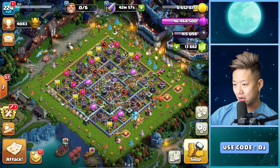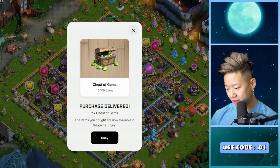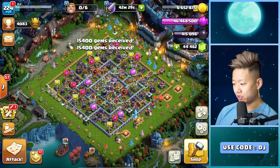Let's be real — I spend a lot. I'm going to buy two... no, three... two. Processing payment. And just like that, I spent $300. Purchase delivered — two chests of gems, immediately delivered to my account.